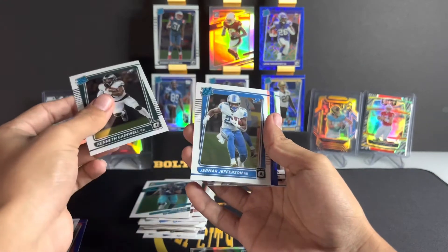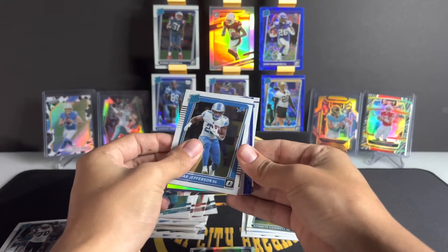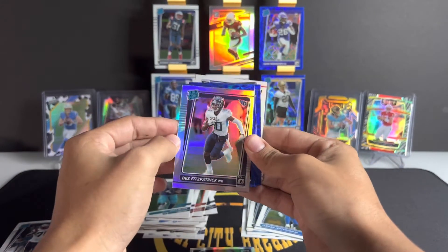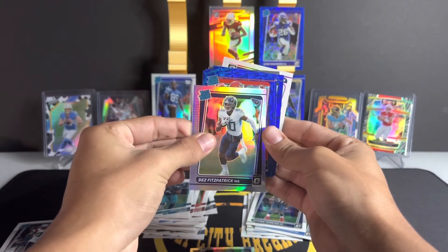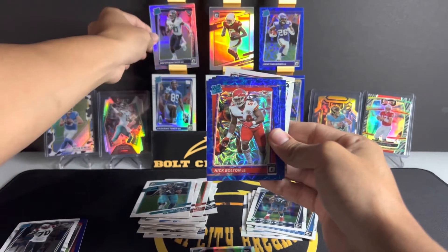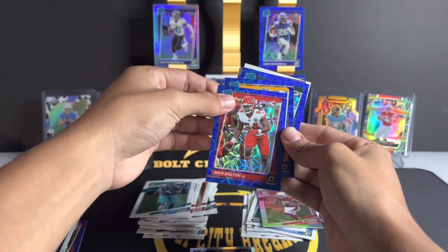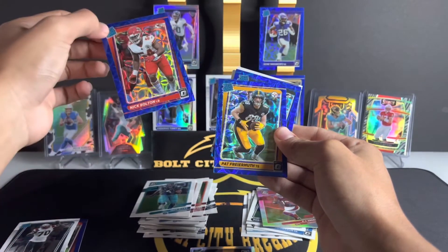Behind Kenneth Gainwell we have Jamar Jefferson — this is kind of rough, Optic has not done me good and it continues. Behind Jamar Jefferson we have Dez Fitzpatrick on the silver. Behind Dez Fitzpatrick we have our first rated rookie blue scope — it's going to be for the Chiefs: Nick Bolton. We're not getting these big name rookies. I'll be happy if this is a Najee Harris — Pat Freiermuth.